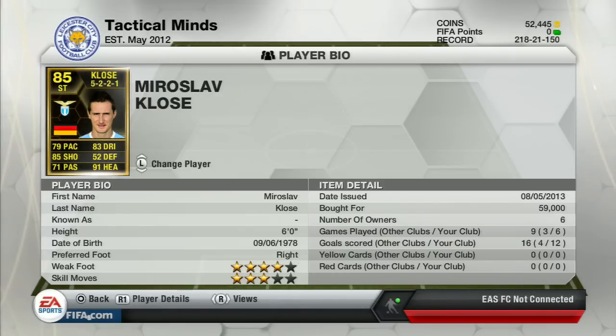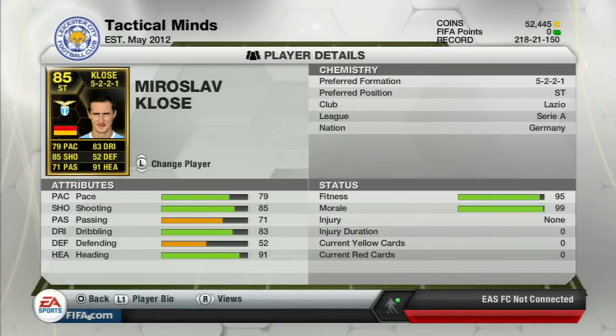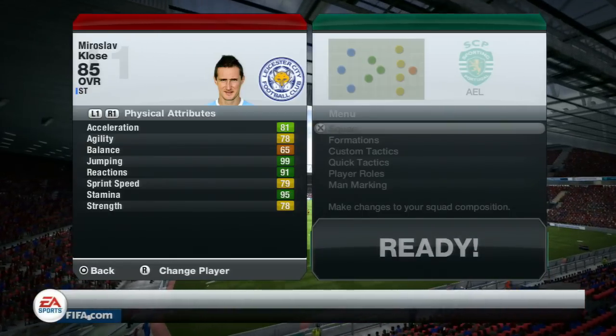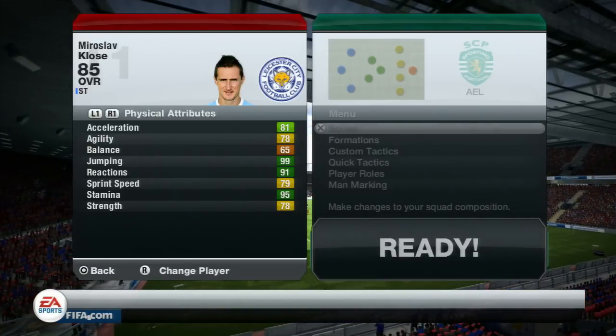Let's look at his on-card stats: 79 pace, 85 shooting, 71 passing, 83 dribbling, and 91 heading. I bought him for 59,000 coins but his price has dropped a lot — you're probably getting him a lot cheaper. He's got four-star skills, three-star weak foot, plays with Lazio in the Serie A, he's German, he's a striker.